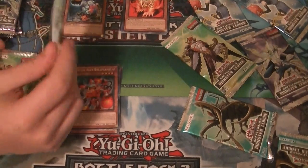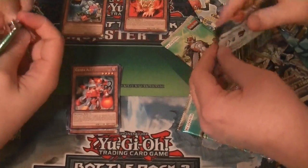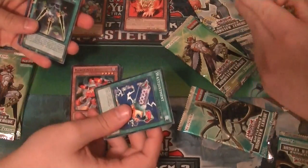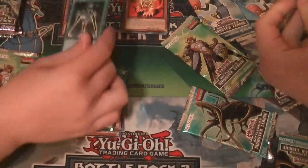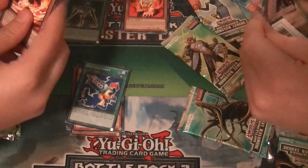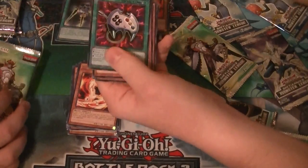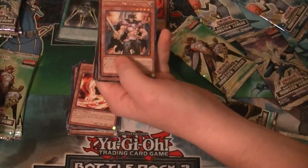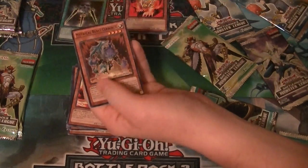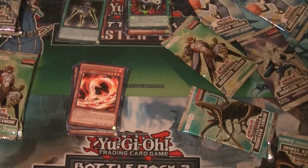Alright, we're going to it — A.K.A. Hawkman. Starfoil Swords of Concealing Light, and we got a Fencing Fire Ferret. We got Blast with Chang; our Shatterfoil is Enemy Controller. Rare is Night Day Greffer. Herald of Greenlight and Mythical Beast Cerberus.